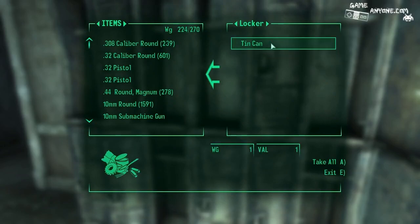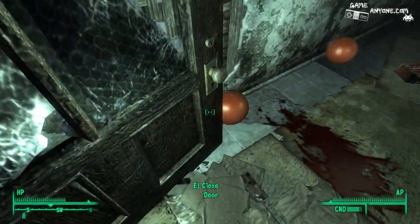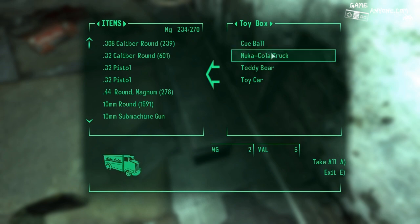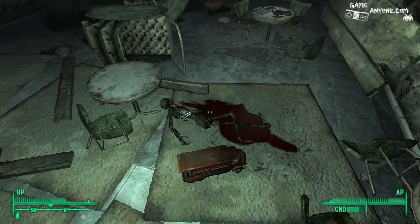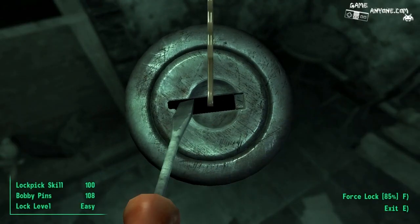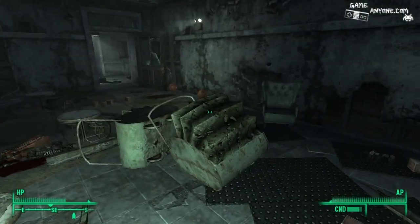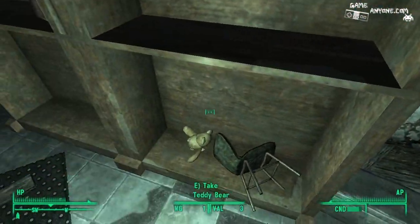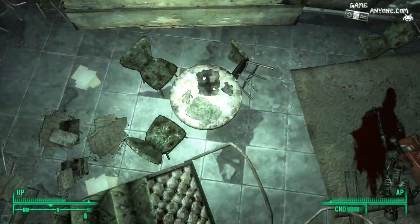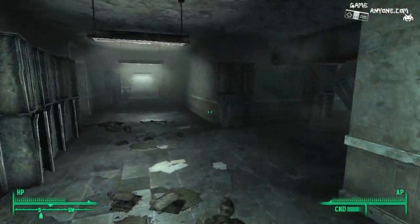Weird classroom. Very weird classroom. Hey, bunch of bouncy balls. Crazy children's wing. I'll take that. Don't want that, I'll take that. Wow, I don't think that's supposed to be in a children's wing, especially not for the younger kids. Medical brace? Nothing else in here? Does not look like it. Very strange children's wing.